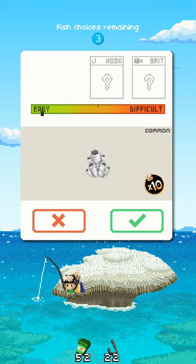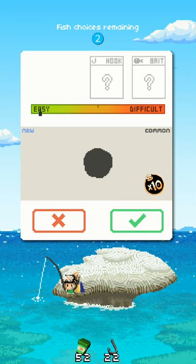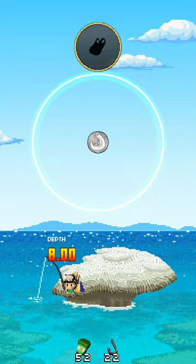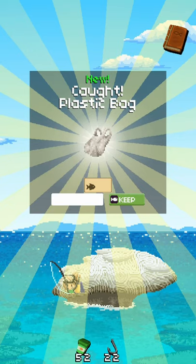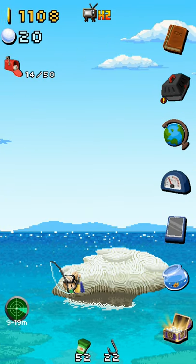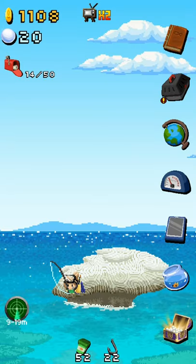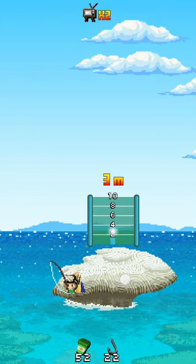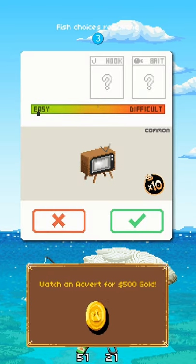We are absolutely free to do whatever we want whenever we want. This is not one of the ones we need, but I can see what it is so I kind of want to catch it — but I'm going to skip it. Oh, this is certainly a plastic bag. You can sell a plastic bag for $29 in-game! We also have no less than seven different islands we can move back and forth between. We moved to another one just before to finish a mission, and most of the items we need can be caught over on this island instead. So we're going to give that a go.